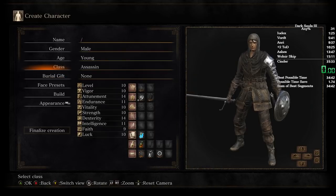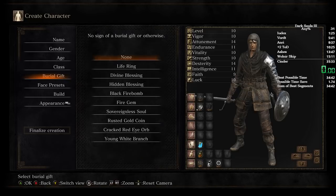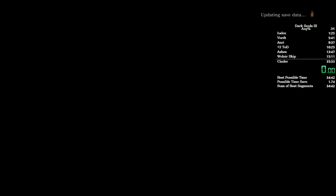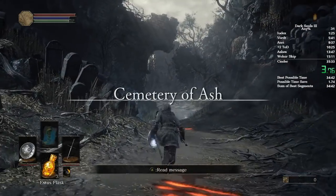Make sure you start Assassin, and then make sure you start Black Firebomb. Pick your character and start up. Assassin and Black Firebomb are the starting class and starting item. Spam Start here to skip the cutscene, and hold B at the same time, so you're sprinting as soon as you come out of the cutscene.